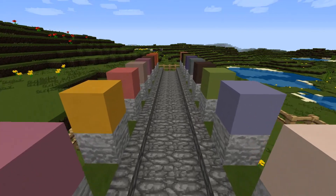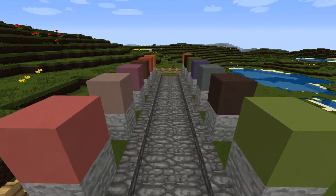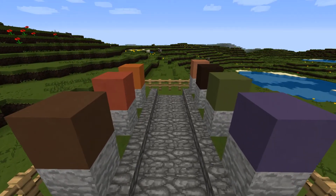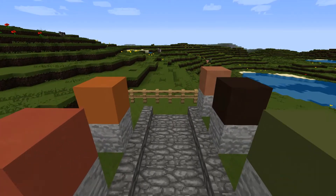I think the wall definitely has been changed. I'm not so sure about the... what's that? Clay — stained clay. I'm not so sure that's been changed. But I'm pretty sure the wall has, so that's all right, I suppose.